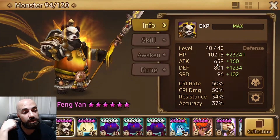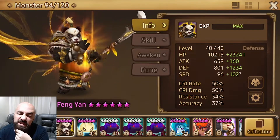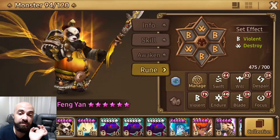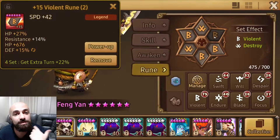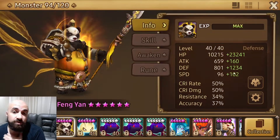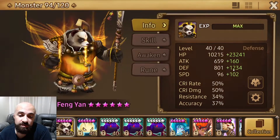After Violent/Destroy, Will is also a good option. If you can't do those, you can go anything — Guard, Energy, Focus, whatever. For early game, around 50–60 speed is fine. You want to aim for about 1200–1500 defense early game, and about 15k HP. For slot placement you can go HP/DEF/DEF, HP/HP/DEF, or triple DEF with HP subs — whatever runes you have available.